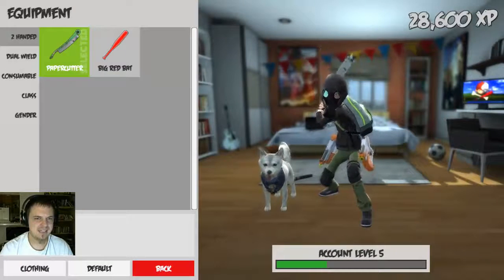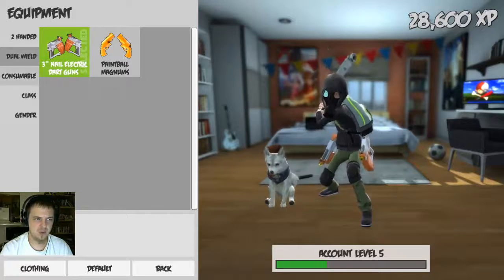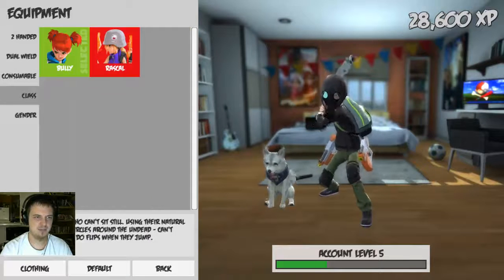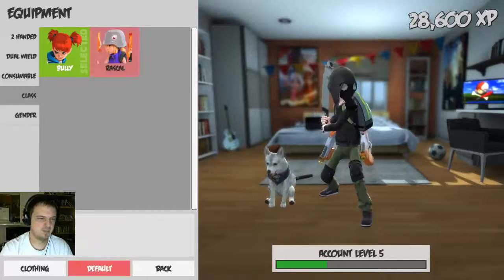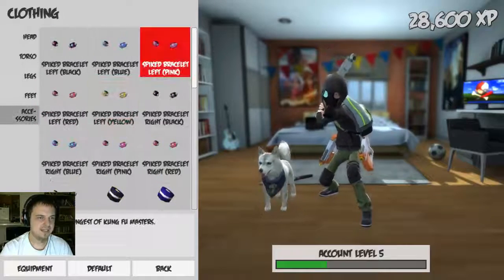So we'll go to the equipment screen, go ahead and check out what it has. You can change up your two-handed weapon, your ranged weapons, your consumable that you start with, as well as your class. There's the bully, which is like a warrior, and a rascal, which is kind of like a scout. There's the gender. I've got a barky dog at the moment, which can be picked under the clothing and accessories tab.